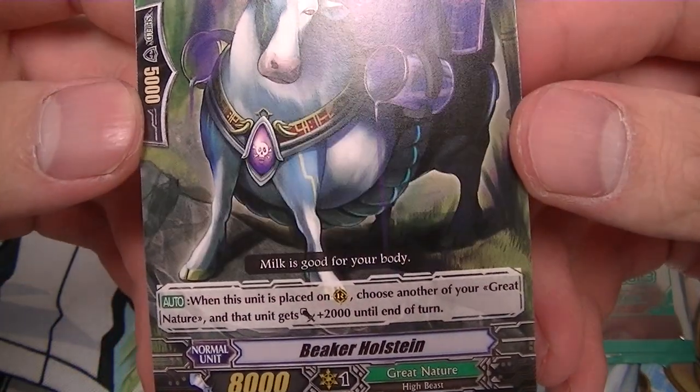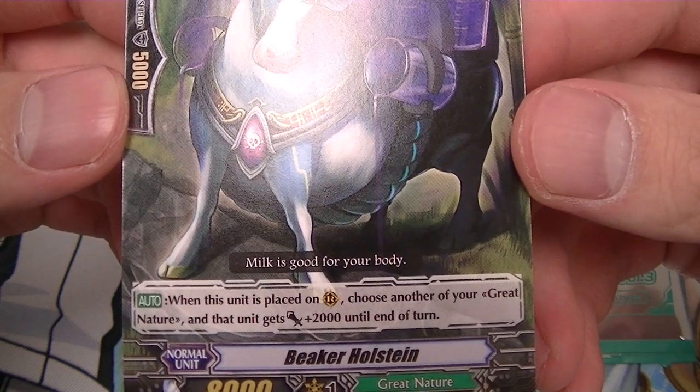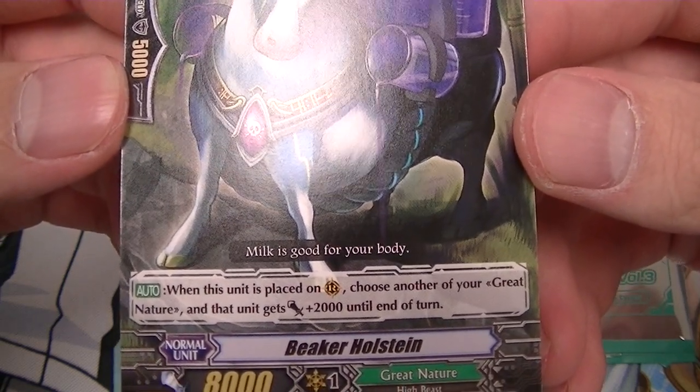It's a Breaker Holstein. When this unit is placed on rear guard, choose another of your Great Nature and that unit gets plus 2,000 until end of turn.